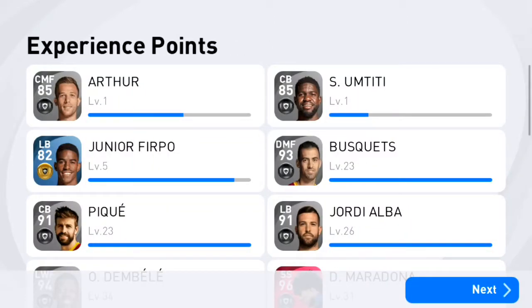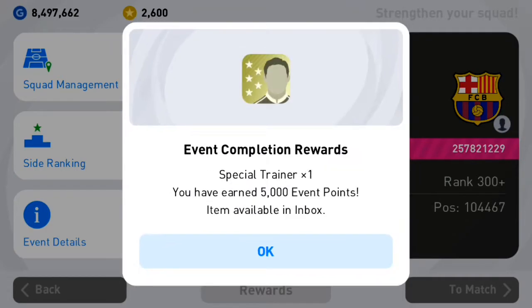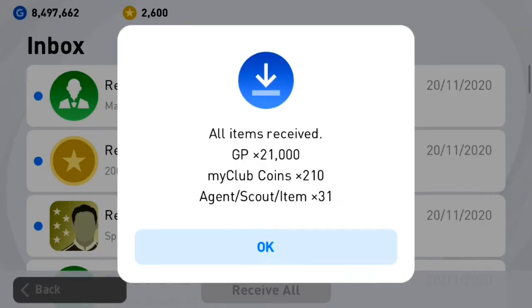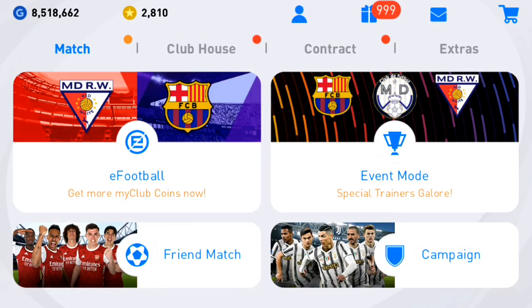I've collected 6000 points and two event points for the match day, which gives me all the available rewards. Collecting from the gift section in the home screen — 200 coins from the double coin event. Here are all the rewards: 21,000 coins, 200 My Club coins from match day, 10 coins from daily login, agent scout 31, gold ball and silver balls as scout rewards. That's it, thanks for watching — goodbye!